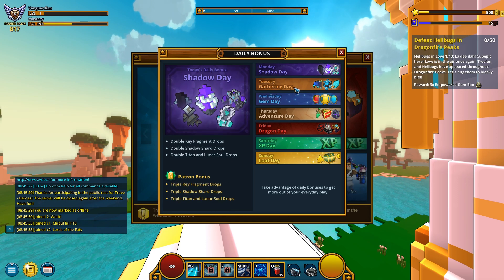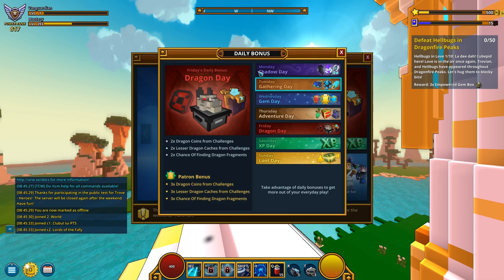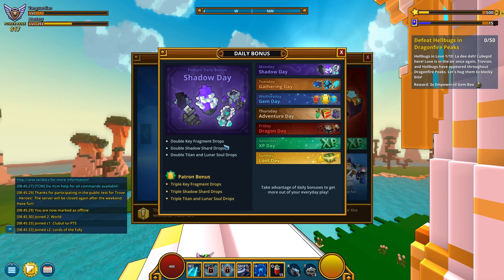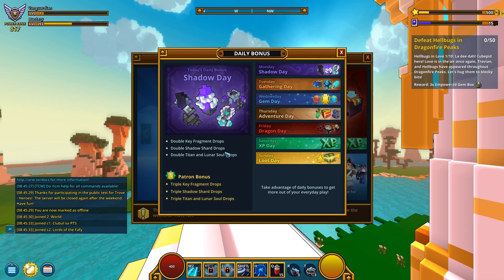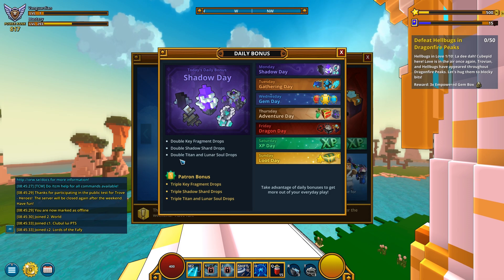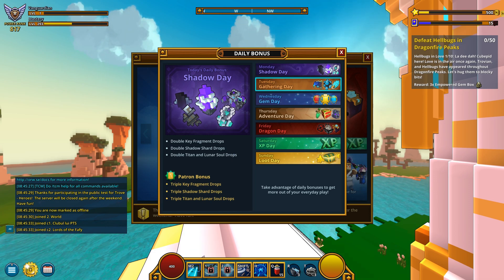Monday — Shadow Day. Double key fragment drops. So the daily bonus has changed? Really? Wow. Monday Shadow Day: double key fragment drops, double Shadow Shard drops. And also double Titan and Lunar Soul drops. So it's best if you finish your Shadow Towers on Mondays from now on.